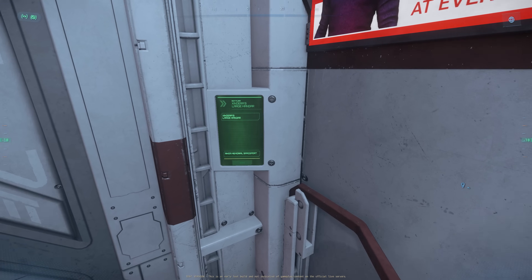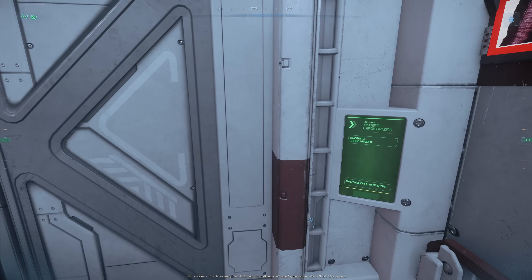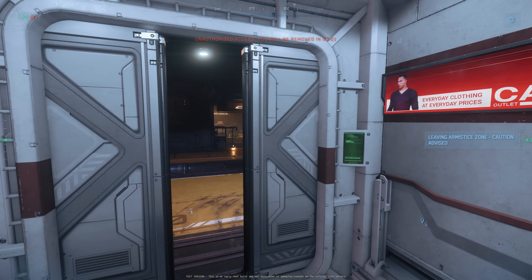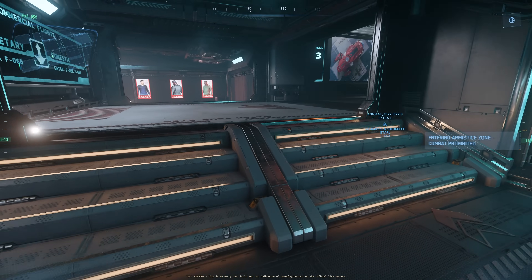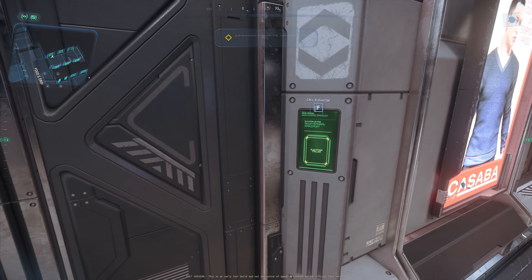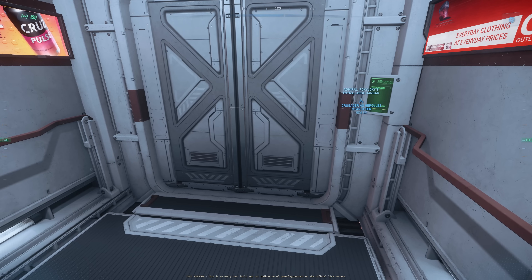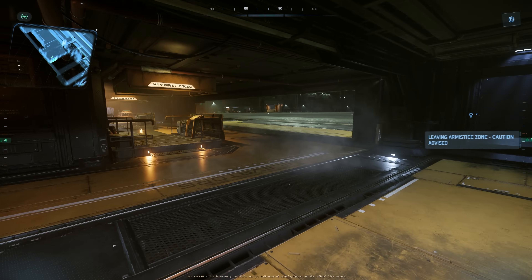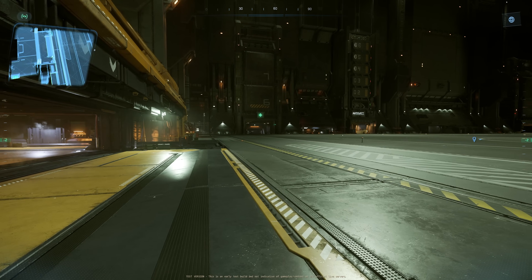Wait — this is Area 18 and I just got on the elevator and this is someone else's hangar. Let's see if I can get into another person's hangar, which is not in my party. I'm probably going to get kicked. Yes, I'll be kicked right away. So, so good — that's a good test right there. And I'm not getting charged with a crime, I'm just getting kicked. So again, Area 18. This is an extra-large hangar. Let's compare it. This looks the same as that on L'Orville.